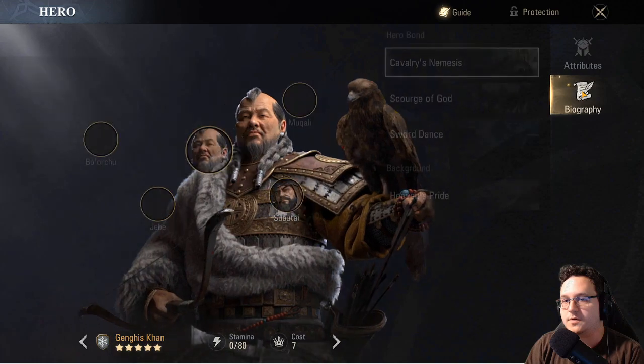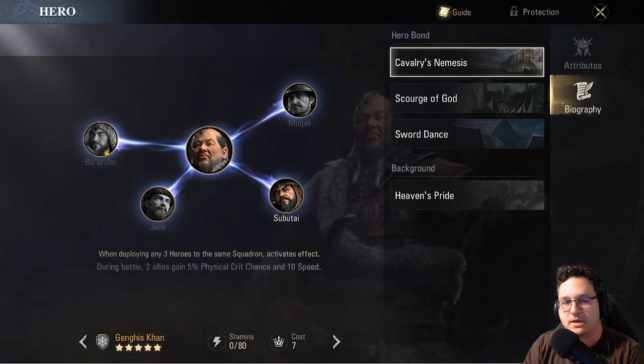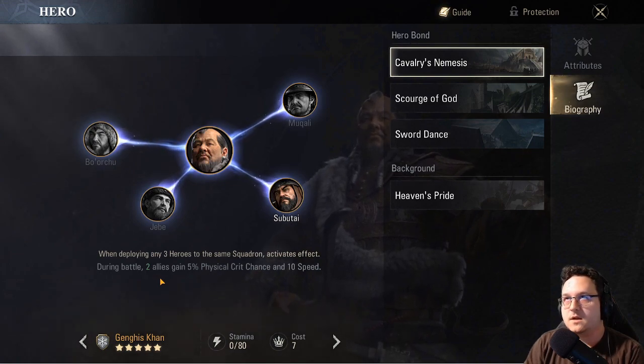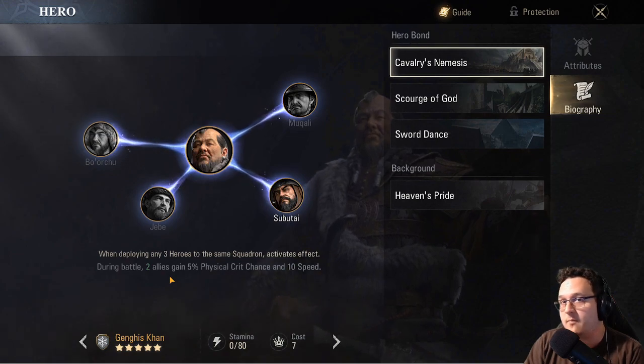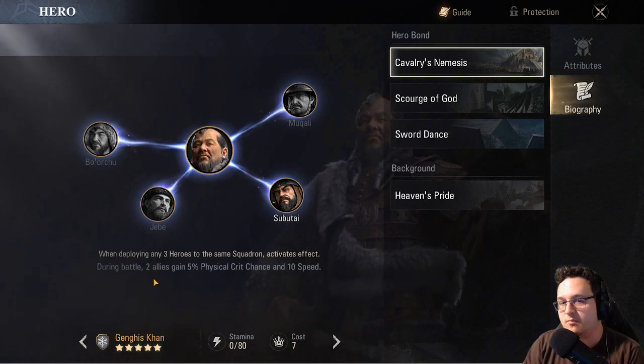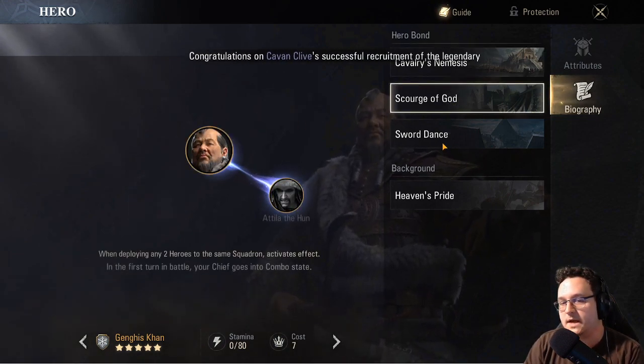Finally, there is a thing called hero bonds. For example, with Genghis Khan, if any three heroes in the same squadron come from Genghis Khan, Subutai, Jebi, Borochu, and Mukali, they gain an additional special buff. Generally speaking, from what I've seen, these buffs are not ridiculously impactful. If you can make it happen while maintaining S tier troop type relationships, then getting these is just icing on the cake — but I don't think any are worth completely ignoring the troop type bonuses.